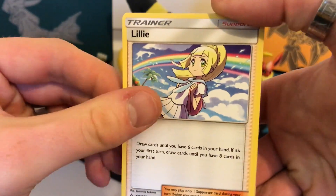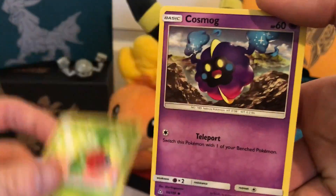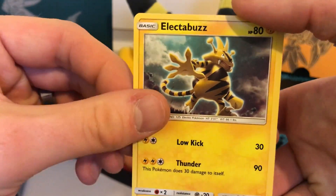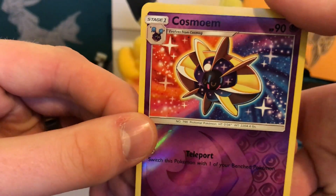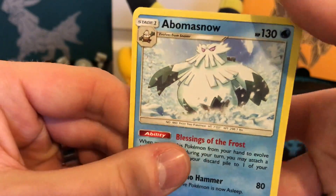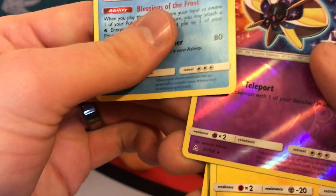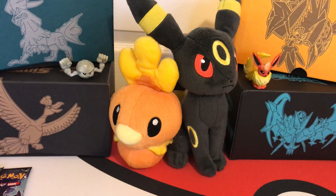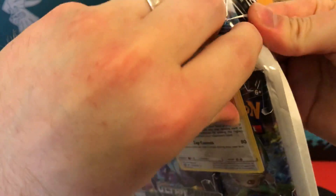So we've got a Lightning Energy, Lily, Magneton, Spiritomb, Yangoose, Roselia, Cosmog, Turtwig, Electabuzz. The reverse is Cosmoem — yeah, whatever. And then we've got a Bomber Snow regular rare. It's not even a rare reverse. It was printed in the Burning Shadows set as a rare, then it came out in the next set as a reprint — just an uncommon, which is a bit strange.